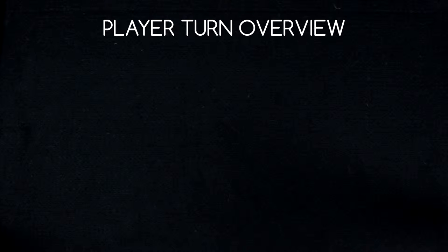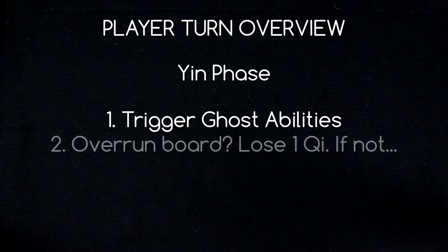A player's turn is composed of two phases: the yin phase and the yang phase. During the yin phase, three things will occur. First, any ghost on the active player's board will trigger their abilities. Second, if a player's board is overrun by ghosts, he or she loses one Qi token — this won't be an issue until further in the game. Third, the player will draw a ghost card and place it into play.